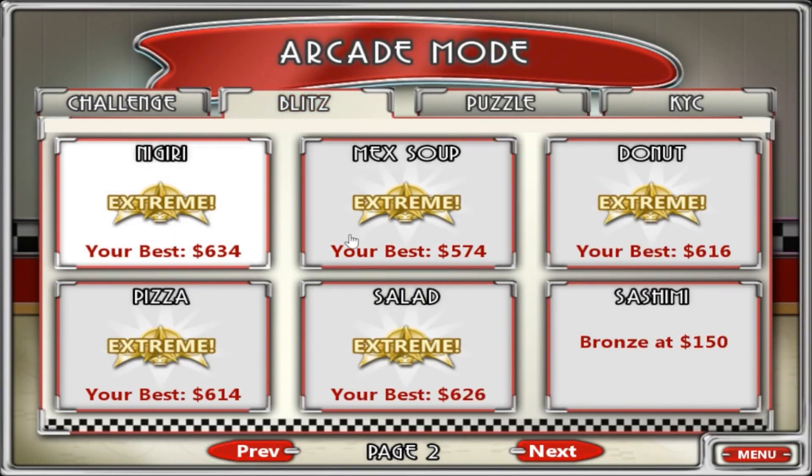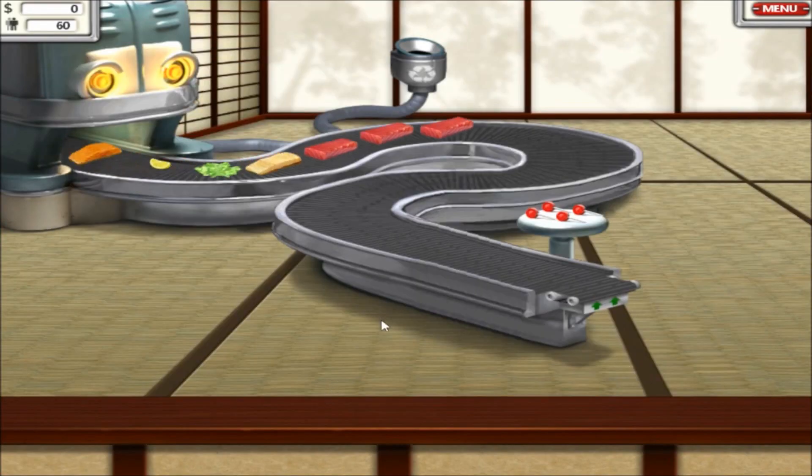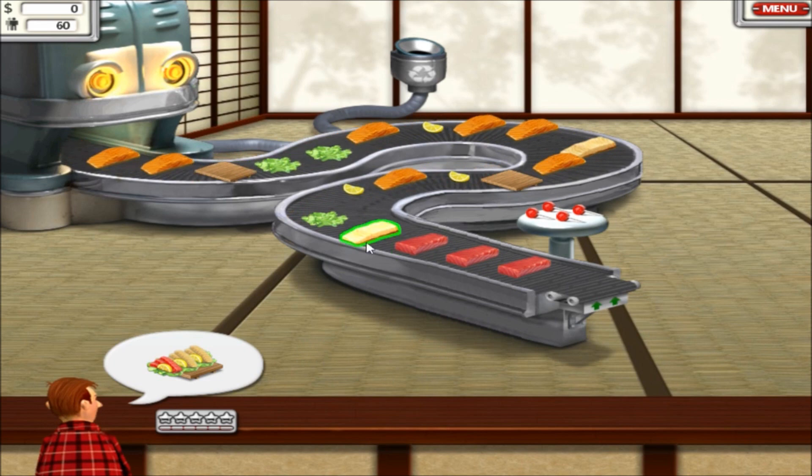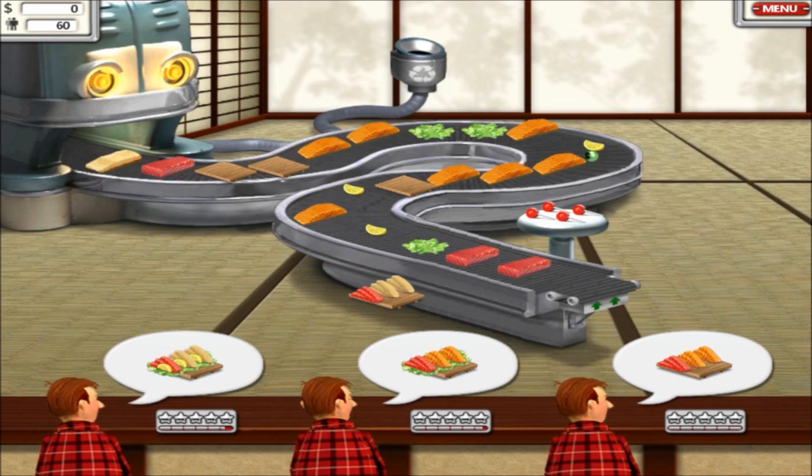Okay, now on to blitz. Sashimi, 500 for gold. That's a lot. The halibut, the tuna.